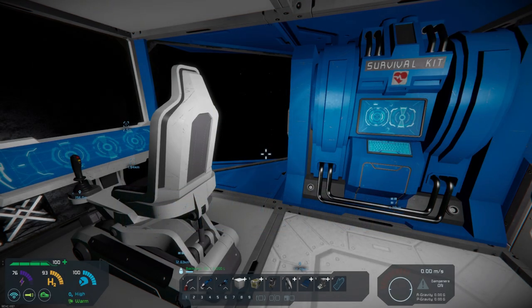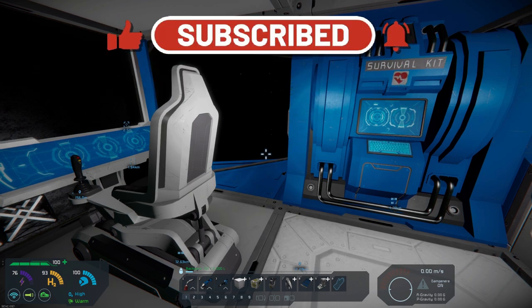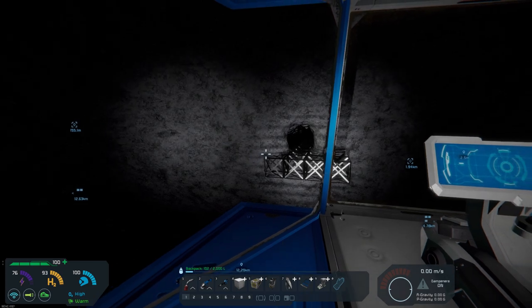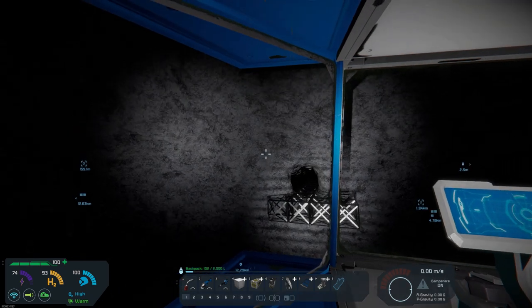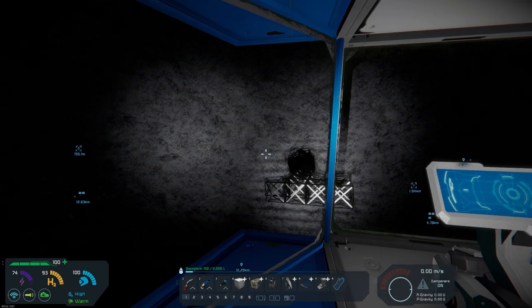Hello, all you space engineers out there. Commander Kingfish here, and it is day six on our mission to get to the moon to build a base. But our first stop, we need to build an outpost — some sort of place we can use to fuel up our ships and have a safe haven if we get attacked down there on the moon. The plan is to set up a basic outpost with a refinery, an assembler, some storage with a battery complex, maybe two or three batteries, along with the hydrogen engine, and we're going to set up some solar panels. It will have a platform where we can dock our ships.